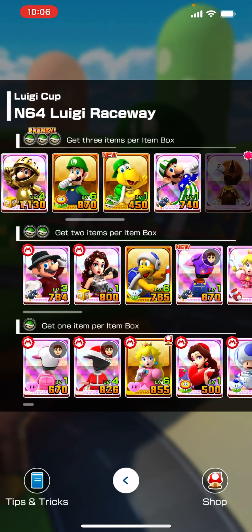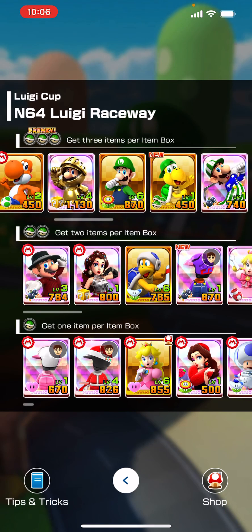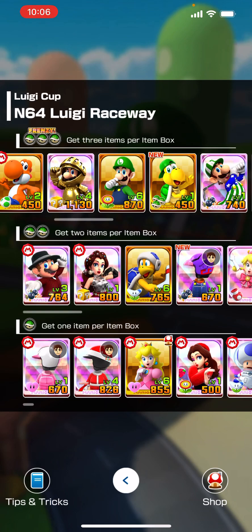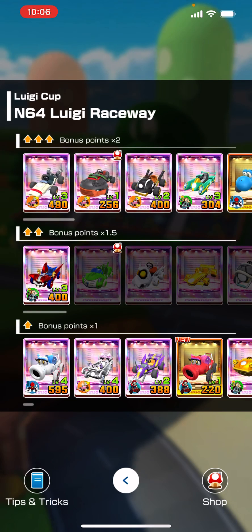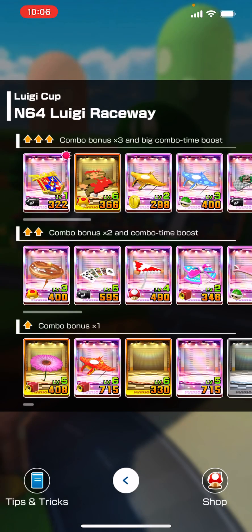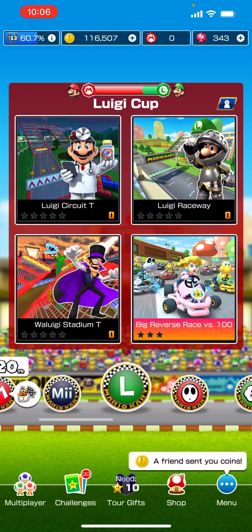Luigi Raceway: Gold Mario there at level 4, and then also regular Luigi at 6, and then also Luigi Gold Knight here. I think we're going to have to go with him, and level 3 — this is the B Dasher — so yeah, that's going to be the best kart we have here. And then level 6, 8-Bit Jumping Mario. Pretty good there too. 4, 3, 6.